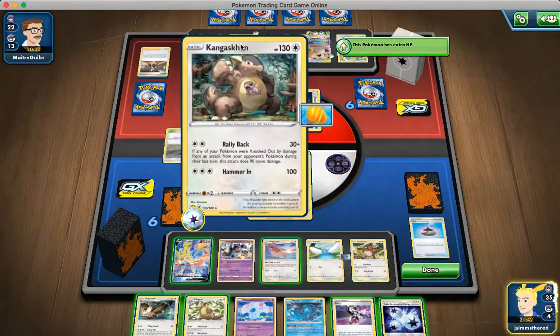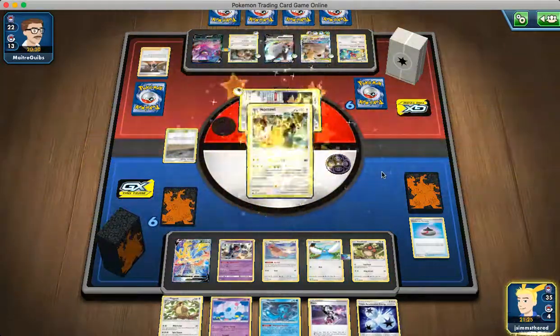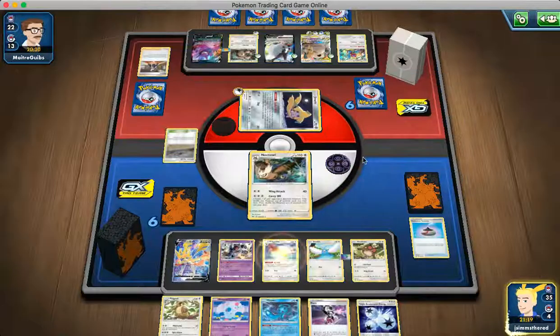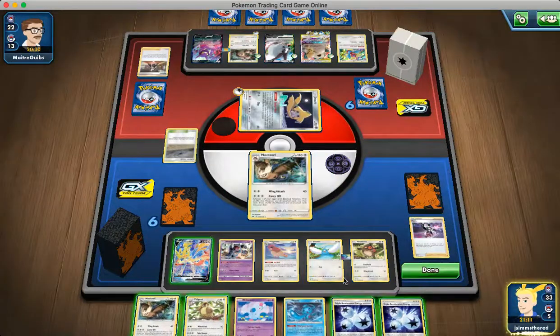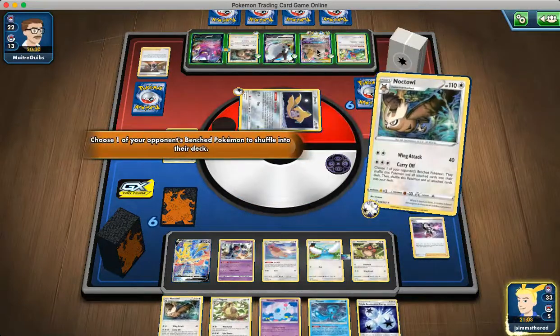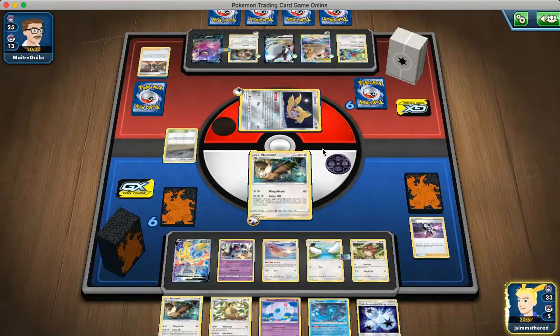This Rallyback isn't gonna do anything — it's only gonna do 30 damage. I think Power Lariating this will be correct at some point in the game if they decide to promote it. I'm just gonna evolve our Noctowl and use Airmail. We'll use Piers again and get out a Triple. We'll just attach Triple and Carry Off — putting their Evening's Snorlax into the deck. We'll promote Altaria.